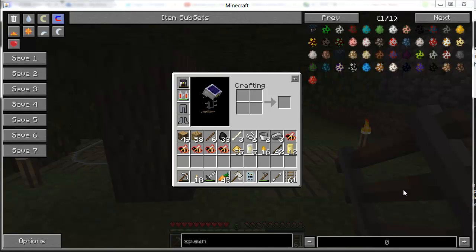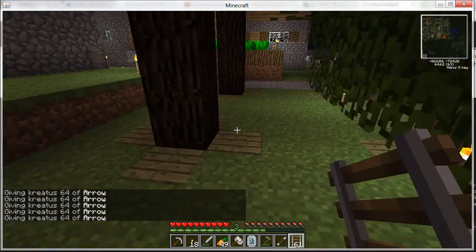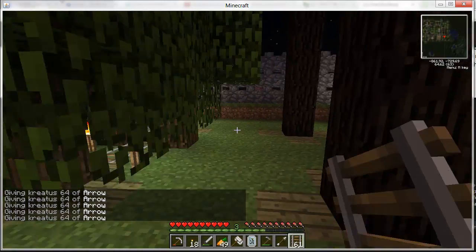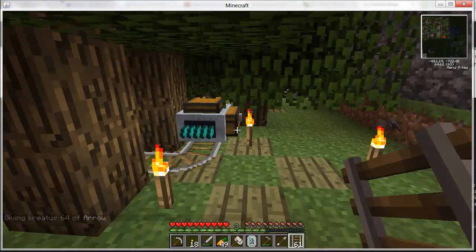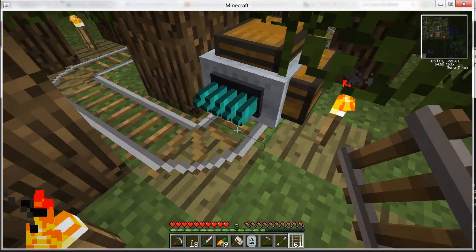Welcome back everybody, this is Cade and I'm giving you another Minecraft video. This time we're going to showcase a train. Don't mind all the spawning and cheating going on right now. We're gonna look at this train track and this train thing — it's really funky looking, it's got all these diamond knives on the front.